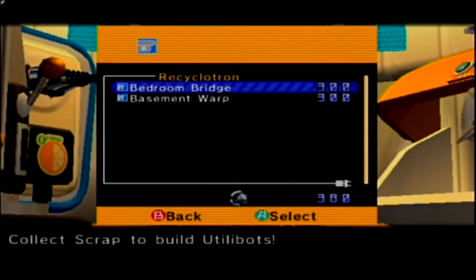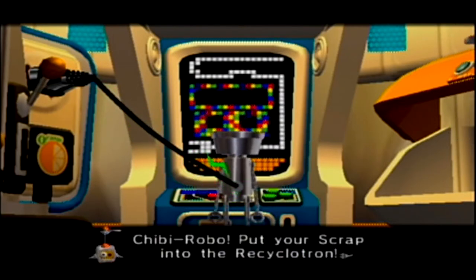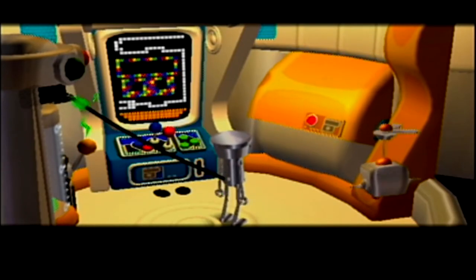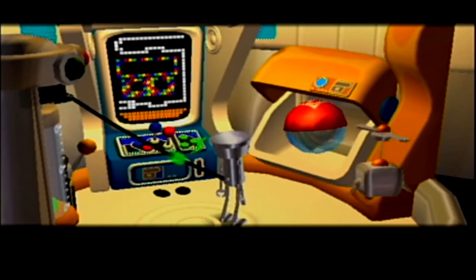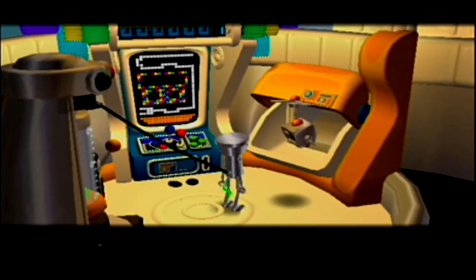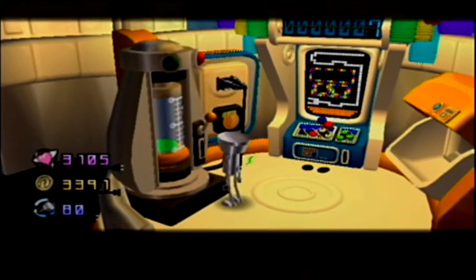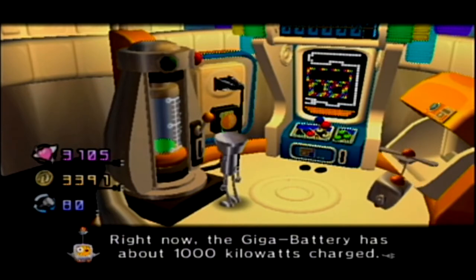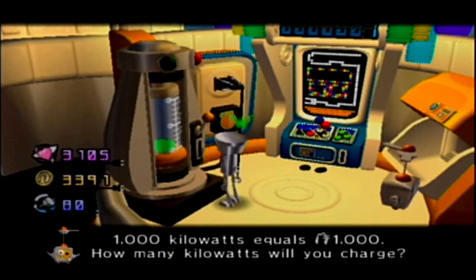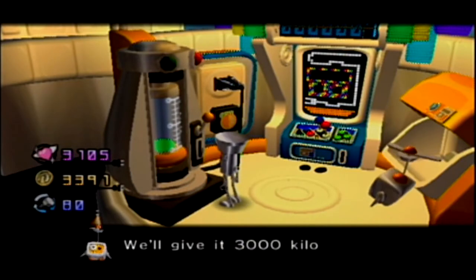We rarely even go to the basement so I'm going to get the bedroom bridge and then get the basement warp at the end. Jiro will put your scrap into the Recycletron! It's a Util-Bot — I'll set it up somewhere near the master bedroom. Right now the Giga battery has about a thousand kilowatts charged. At this point we should put pretty much all of our money towards the Giga battery. One thousand kilowatts equals one thousand moolah. Let's do three thousand — we've got enough for that.